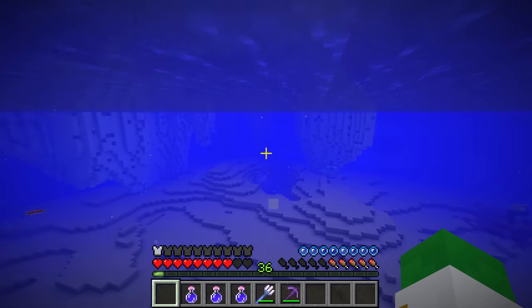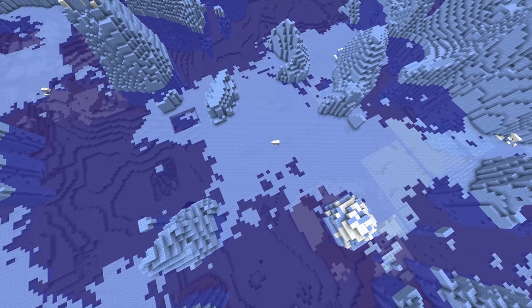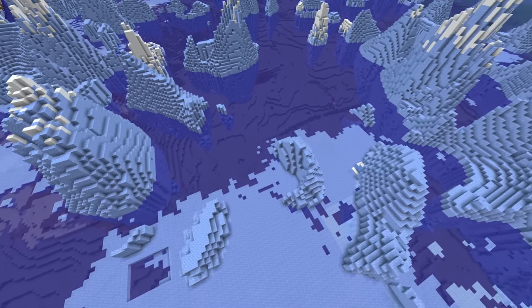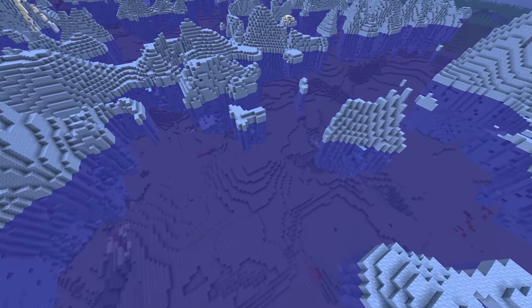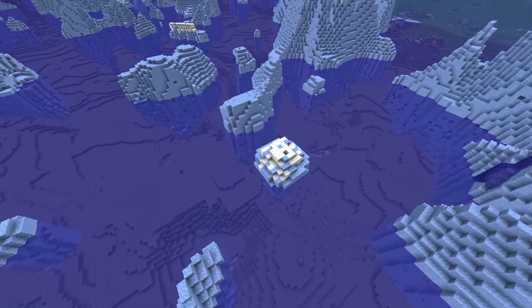If you're in the Java edition of Minecraft and in the Deep Frozen Ocean variant, that surface layer of standard ice that generates will not be there. Instead it'll just be icebergs with absolutely no ice over the main surface of the water. So that's a great way of knowing if you're in the deep ocean or not — if you're in Java — is whether or not there's that icy surface.